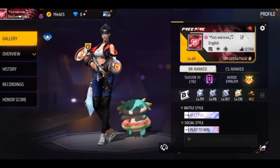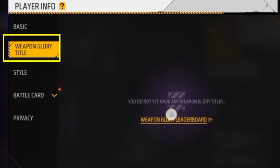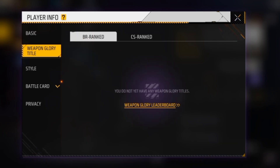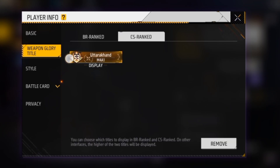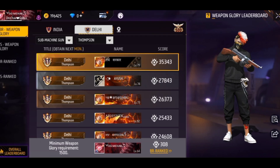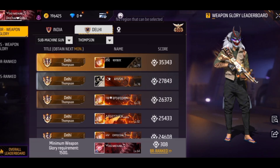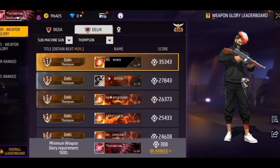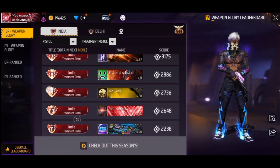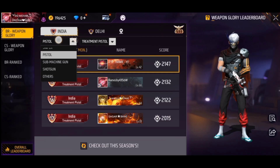To get this badge, go to weapon glory. If you don't have the badge, you click on the badge to view it. Basically, you will see two types of badges: region level and state level. The state level is easier because the competition is less, while the region level is very difficult because you have to score higher.